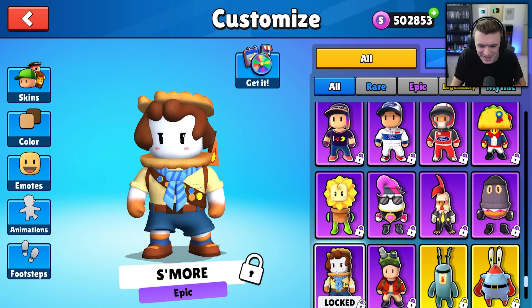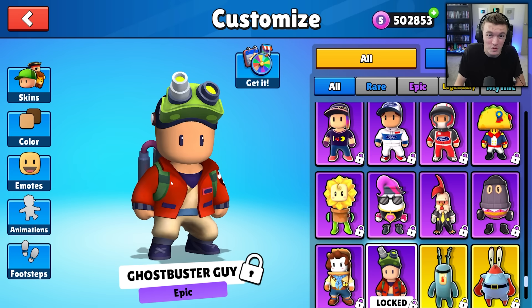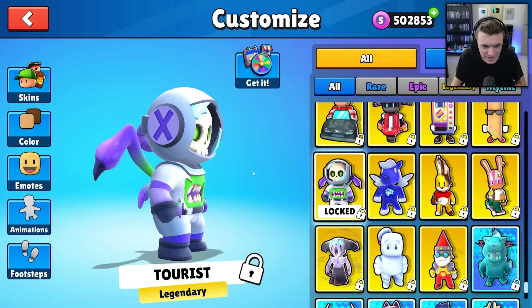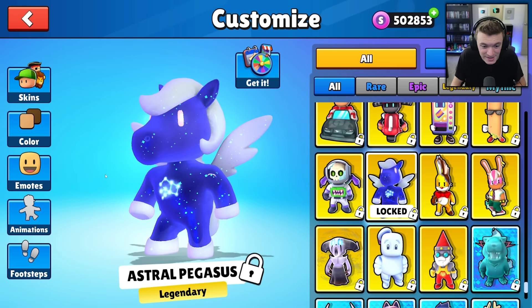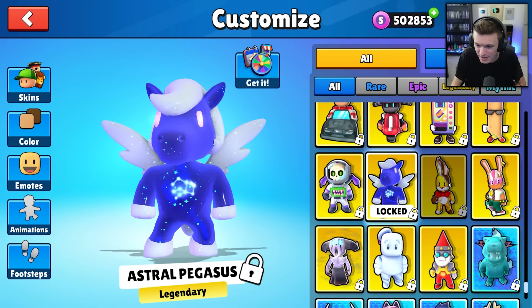We've got S'more, and then there's a Ghostbusters collab skin — a brand new Ghostbusters collaboration coming to Stumble Guys, which is very cool. Scrolling down to the legendaries: we have Tourist, which looks like an alien skeleton astronaut person, and Astral Pegasus — wow, that looks sick, I really like that. We've also got Chocolate Bunny for the Easter event coming up very soon.